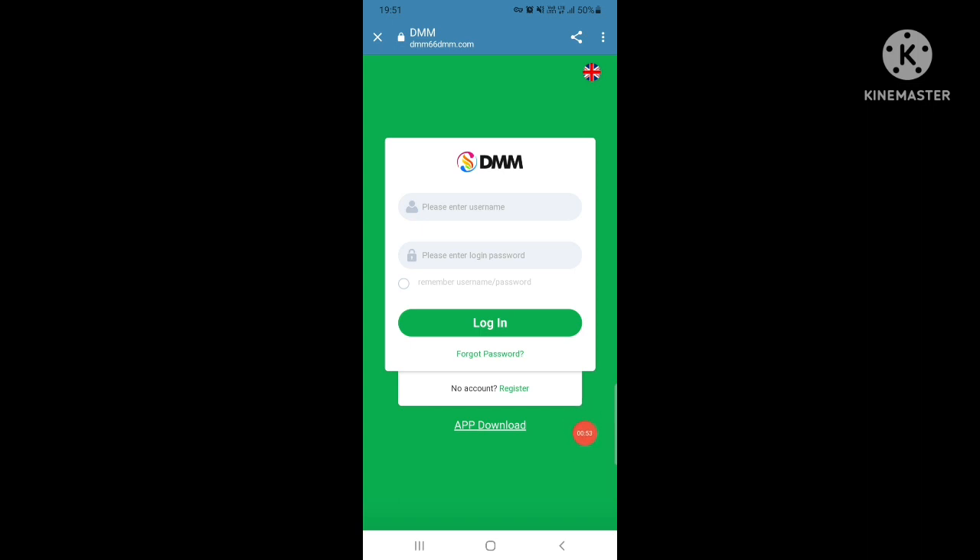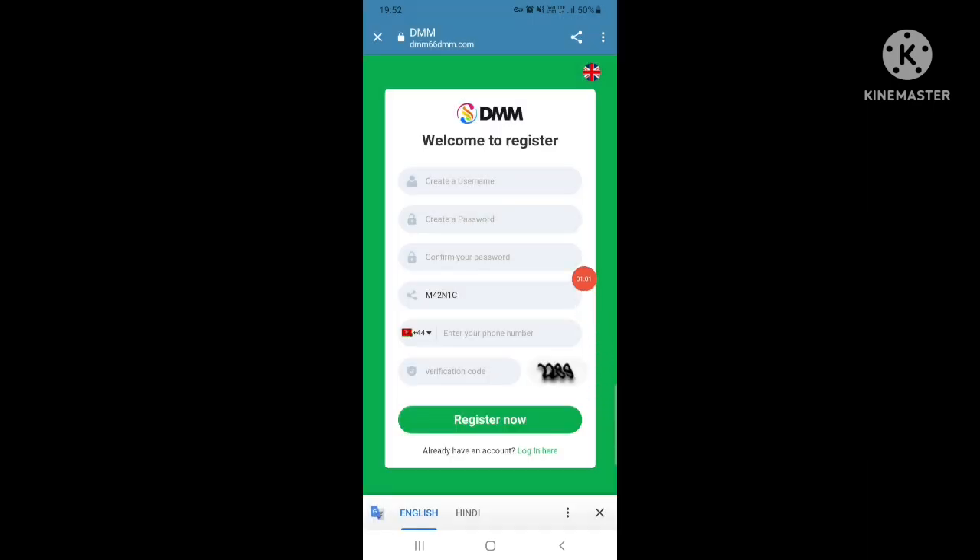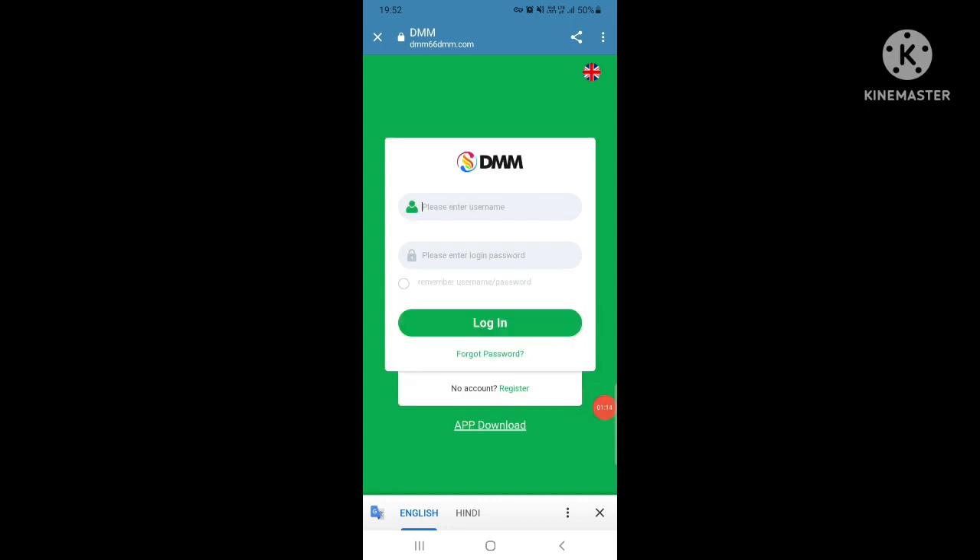We are already logged in. To register: create a username, create a password, confirm your password. The invitation code is m429bansi. Enter your phone number and verification code, then register.